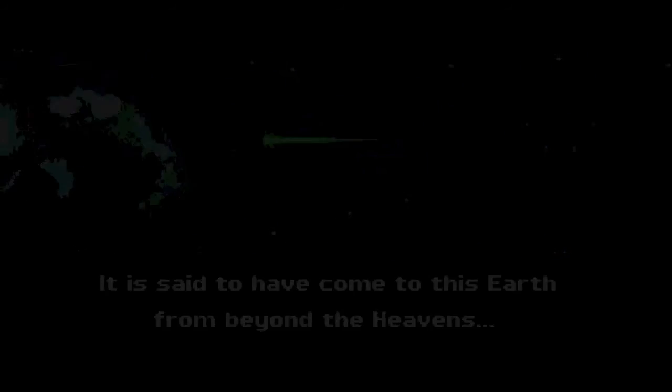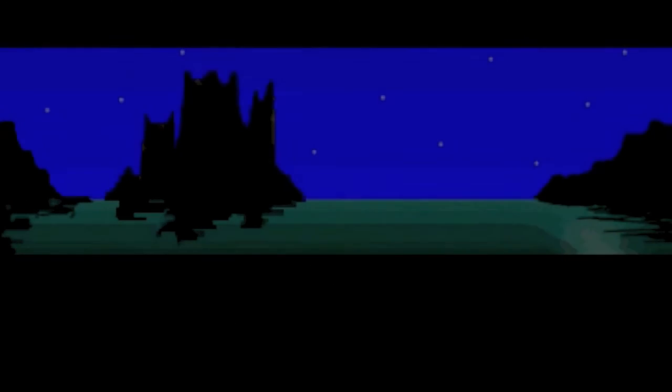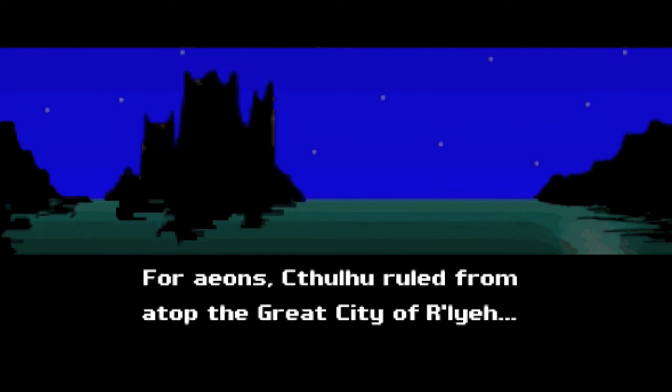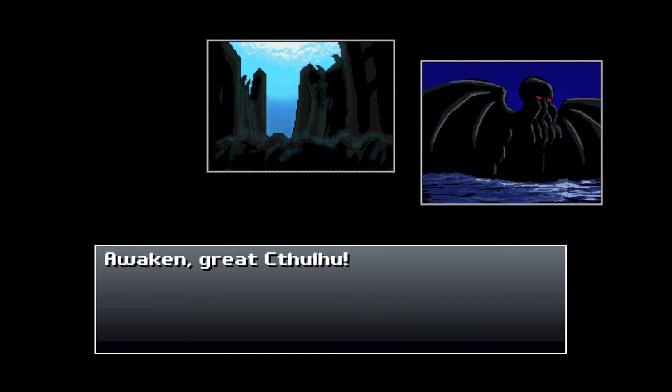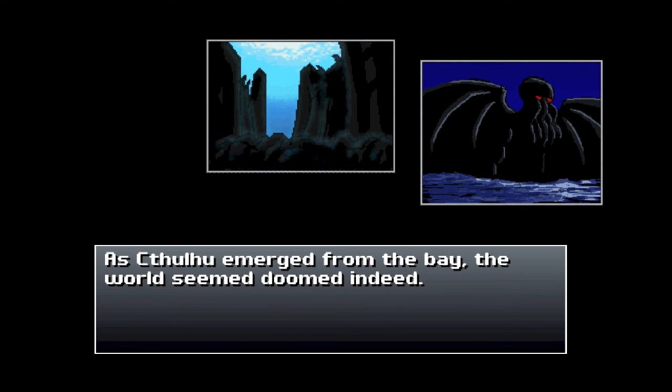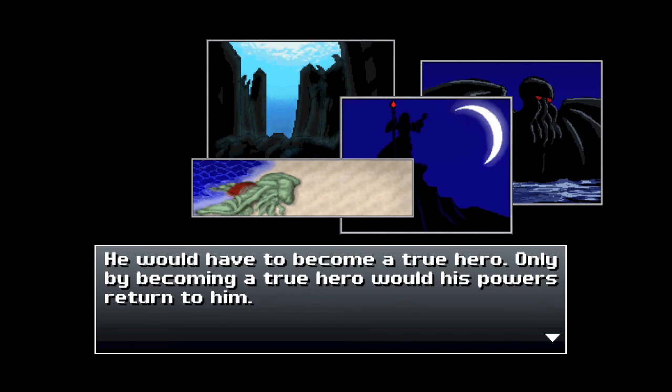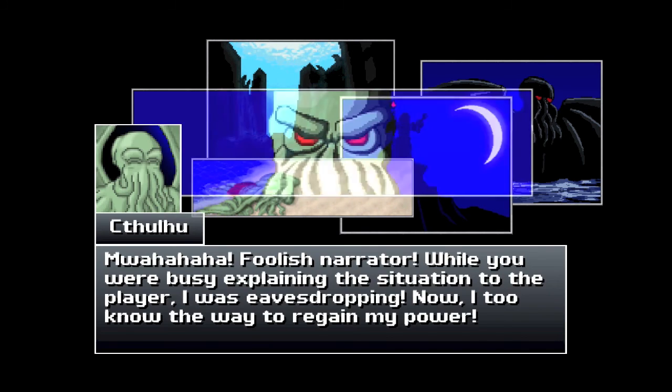You might recognize the name Cthulhu from the works of H.P. Lovecraft, and if you're familiar with Lovecraft, a lot of the references in this game will make sense. We start the story with Cthulhu waking up after countless years, poised to destroy the world, when a mysterious stranger shows up and seals away all of his dark power. The narrator then slips up and explains that his powers can be restored by becoming a true hero. The fourth wall is more of an empty rectangle in this game, and Cthulhu, the narrator, and everybody else will probably break it at some point.